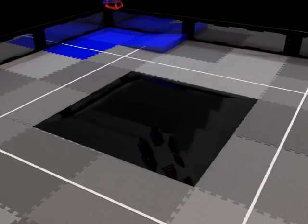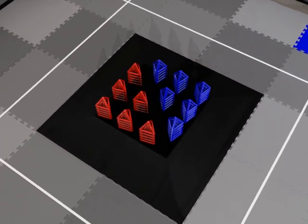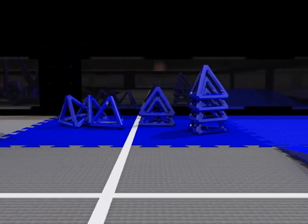40 colored 5 inch wireframe tetrahedrons, or tetras — 20 per alliance — are placed in stacks of 5 on the central platform. Robots score these tetras alone or in stacks onto their colored starting tiles, which also serve as bonus zones.